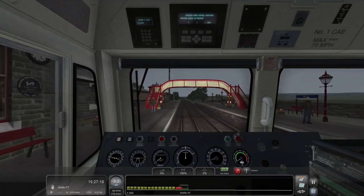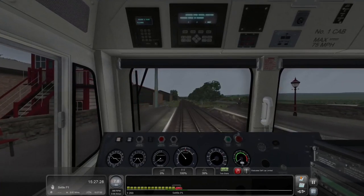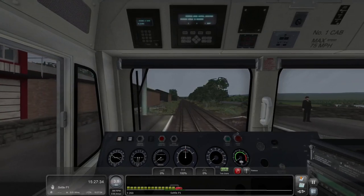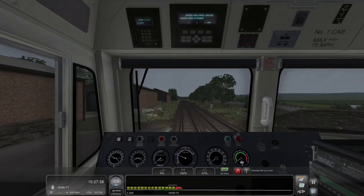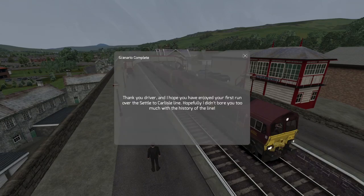Bob will take over — we're not going to see the drive to Leeds. Here's our stop at Settle — let's look at the train as we finish. We finish here at Settle; you can see the Settle signal box right behind us on the right. Thank you, driver, and I hope you've enjoyed your first run over the Settle-Carlisle Line. Have a wonderful day, evening, or night, whatever it is for your part of the world. See you for the first couple of career scenarios — make sure to like the video and subscribe to the channel. I'm Cyclone, bye.